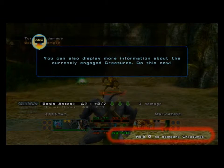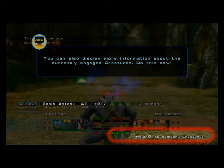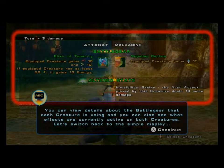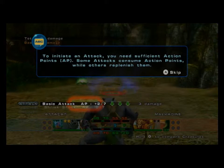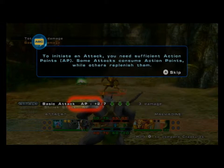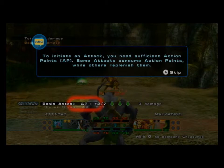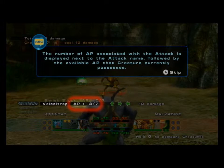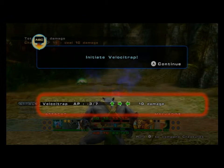You can display more information about the currently engaged creatures. You can view details about the battle gear that each creature uses, and you can also see what effects are currently active on both creatures. This is Malevite. Most Mepedians have the invisibility ability. Invisibility Strike: the first attack played by this creature deals more damage. You can use multi-sufficient action points, or AP. Some attacks consume action points while others replenish them. The AP associated with each attack is displayed next to the attack name, followed by the creature's available AP. Initiate Velocitrap.